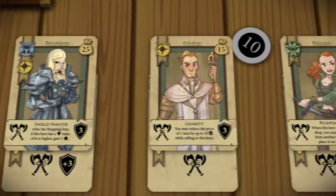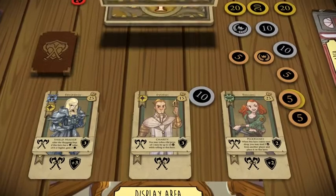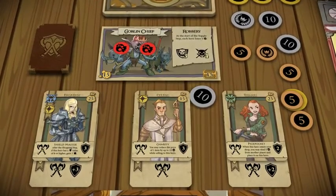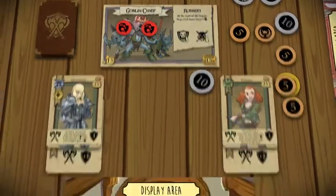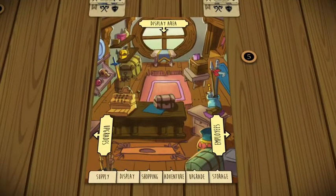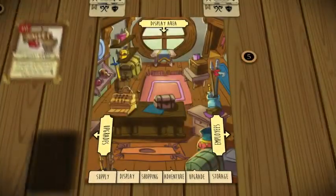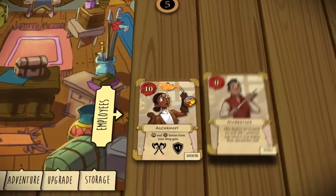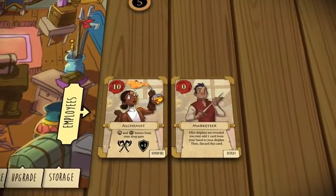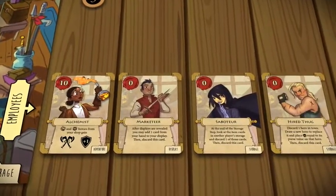Now that the heroes are equipped and ready to fight, they must battle the monsters. If they succeed, fantastic! Your shop will grow in fame and prestige. And if, by chance, they get eaten alive, well, at least they can't ask for a refund. Meanwhile, you'll be able to invest your hard-earned gold on upgrades and employees to improve your shop. Enhance your display to hold more items. Hire an alchemist to brew potions, a marketeer to show off your latest items, or perhaps invest in some unconventional labor.